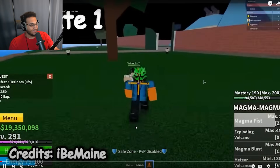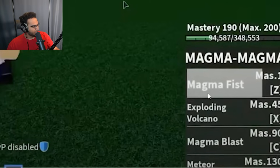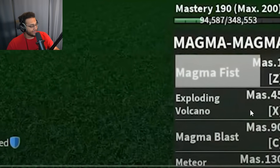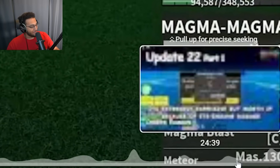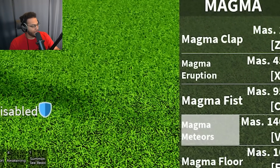It looks like the other moves are completely different. We have magma fist, exploding volcano, magma blast, and meteor volcano, which is a completely different moveset than the current magma. By the way, this is the unawakened magma.